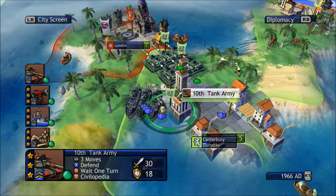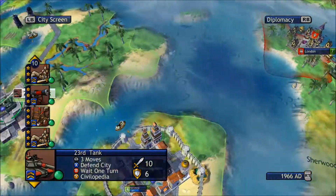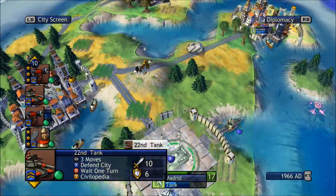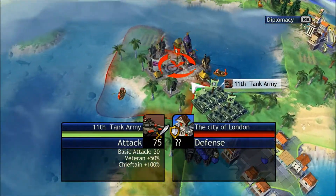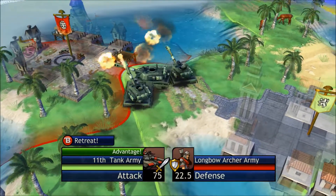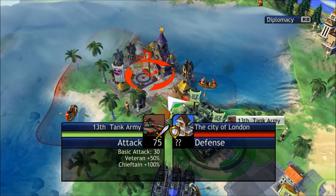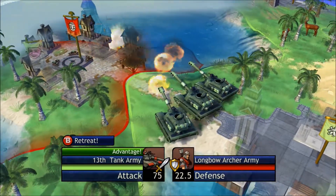I don't really need to build anything in the cities I'm taking over except barracks, so then I can build more armies and send them over to Germany. I've got a submarine now and I've got 75 attack on the main captain.